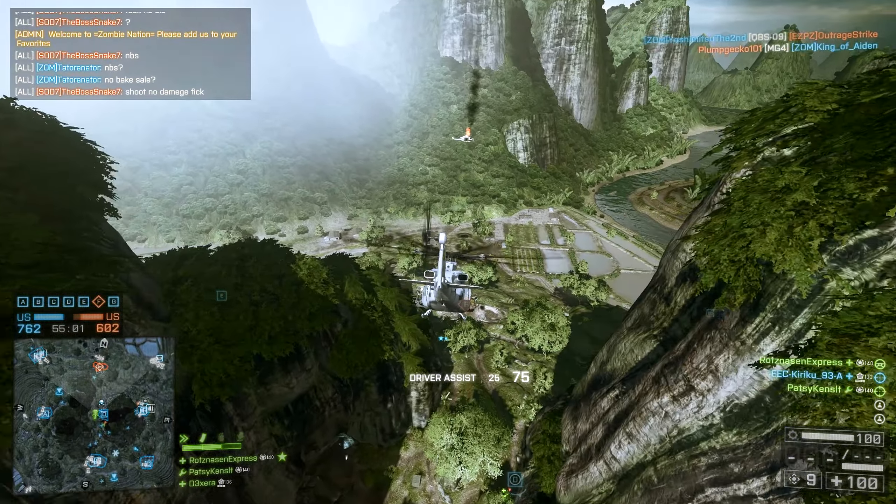Maybe the most played map in Battlefield 4, Operation Locker provided players with another Metro — which was of course incredibly popular in Battlefield 3. While it might not be everybody's cup of tea, Operation Locker was and still is one of the most played and most popular maps still in server rotations. This is one of the few maps that did a linear flag layout correctly, with an outside and an inside allowing for multiple flanking routes and ways to outmaneuver the enemy team. Unfortunately, poor balancing and team stacking has often led to this map being abused by infantry tryhards, leading to base camping situations, however when played correctly it is a fast-paced, action-packed infantry paradise.